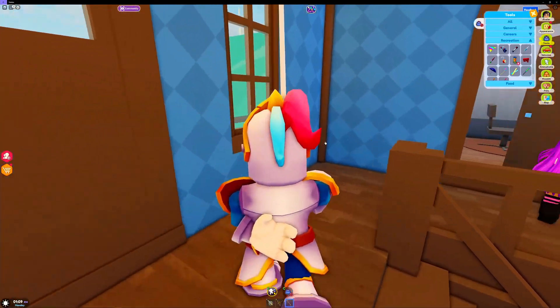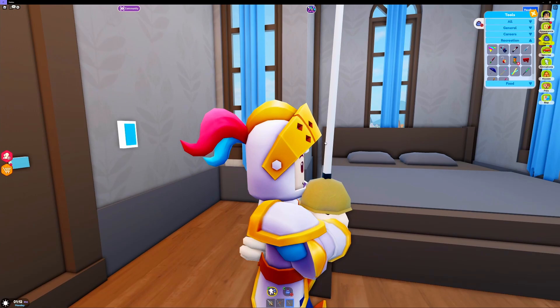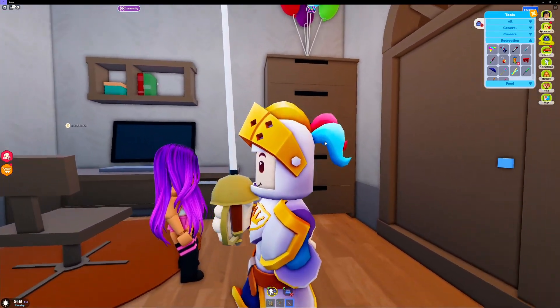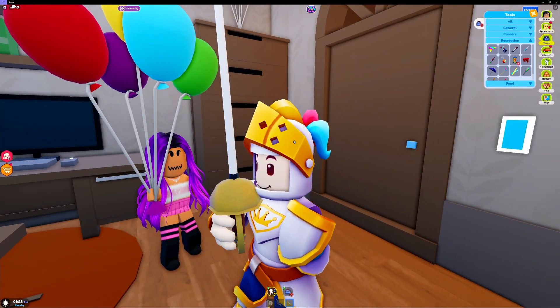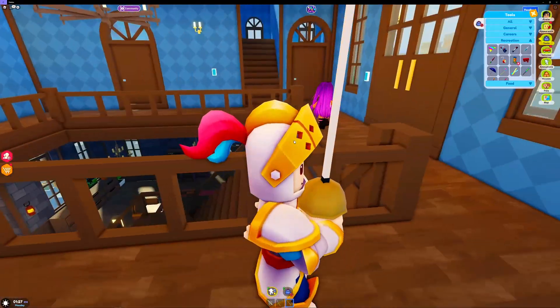Let's check in here. Oh, this is pretty nice — it's a cool little bedroom. Got a little AC guy up there, some balloons, computer. I can grab a balloon. Alright, let's go check out what else we got — there's like a million rooms in here, we gotta go check it all out.